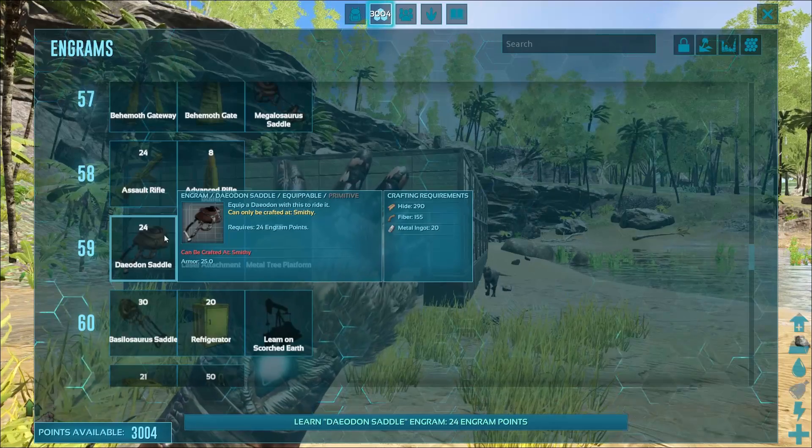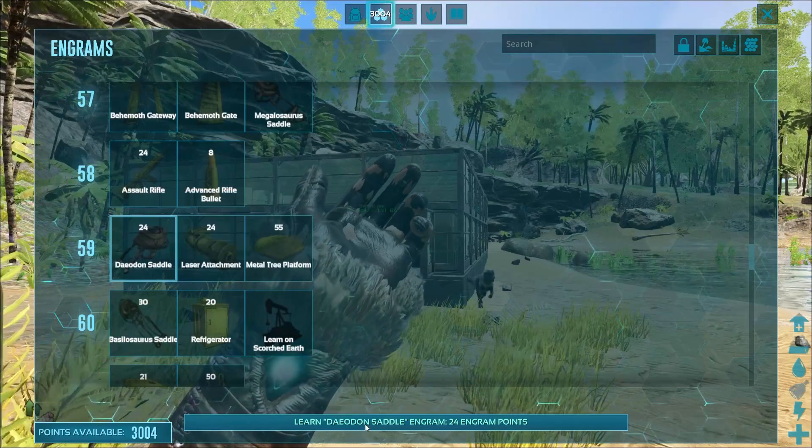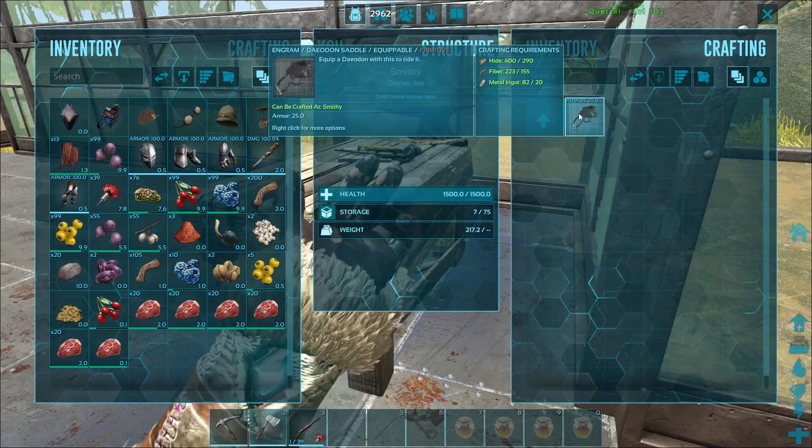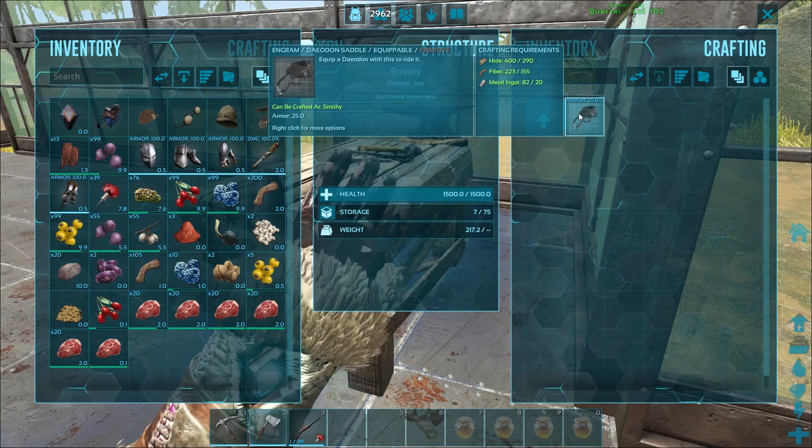This guy does have a saddle as well. The Deodon saddle is unlocked at level 59 and it's actually a fairly easy one to manufacture. The only things you require are some hide, fiber, and metal ingots.